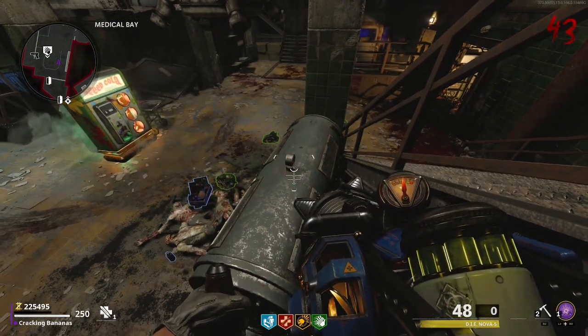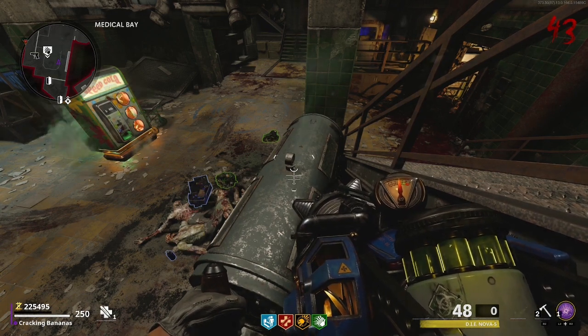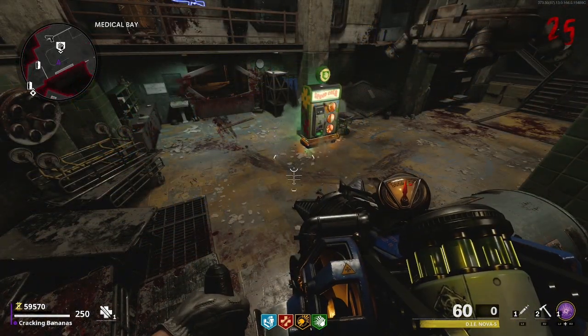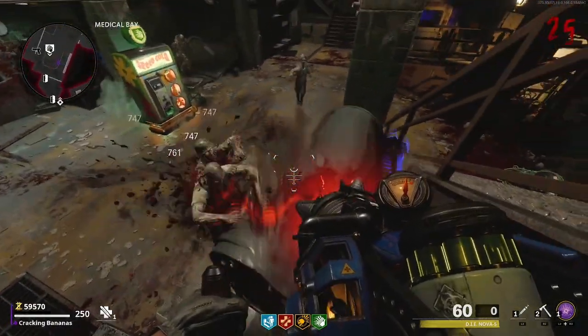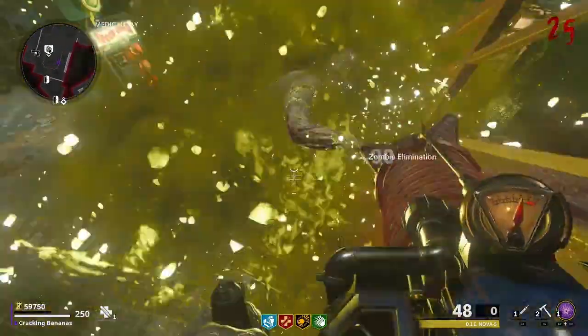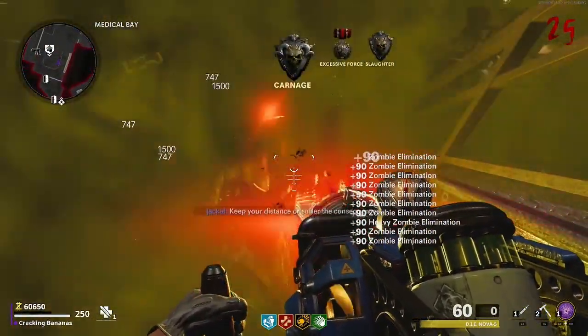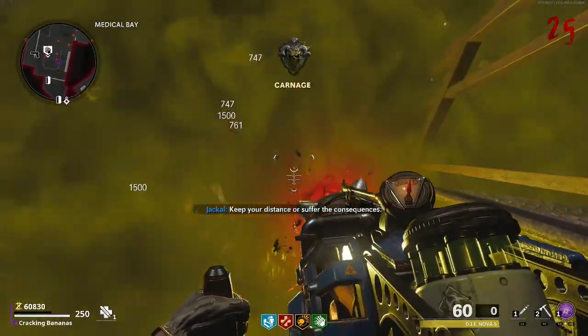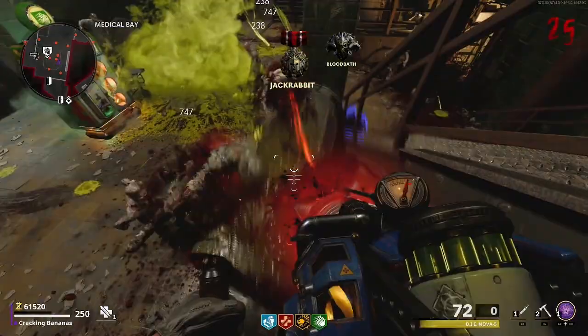For this glitch I would recommend that you have the Ring of Fire field upgrade at least up to its third ability. Furthermore it is crucial that you have the D.I.E. Wonder Weapon, and I'd recommend the Nova Fire variant. If you're not aware how to build it there is a guide in today's video, but if you already know how, feel free to use the timestamps below to skip directly to the glitch.